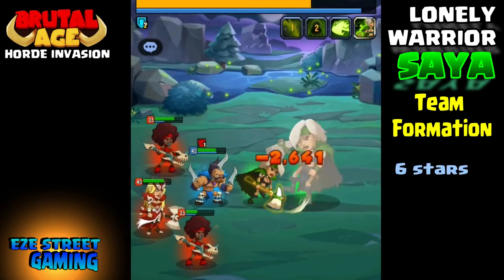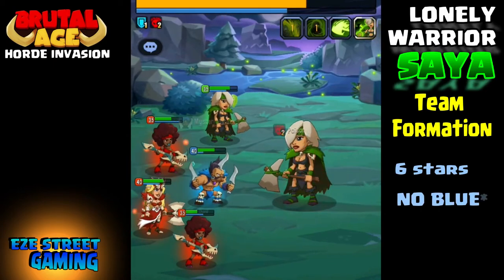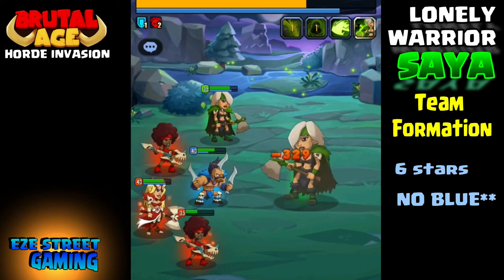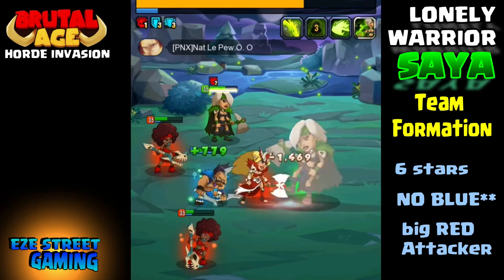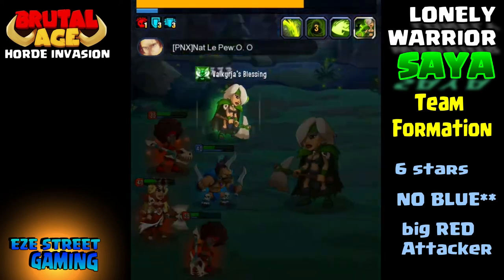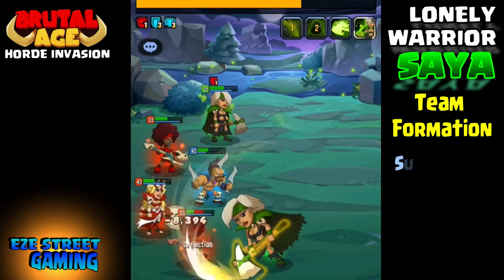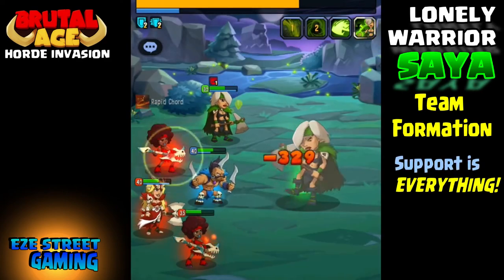For team formation, everyone is going to be adding partners — it's not just you. As the leader you can add up to 3 partners. You want to have an attack percentage boost for the first person in line. Then you want to have 6-star heroes — you have to have 6-star heroes to beat level 2.